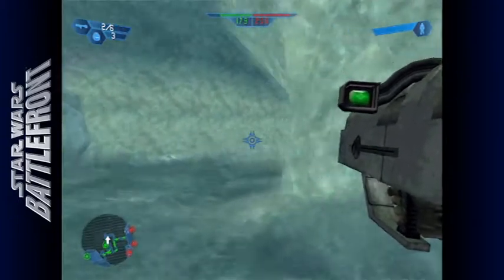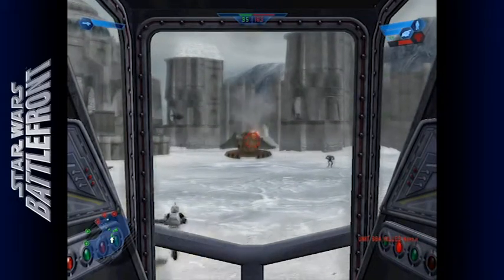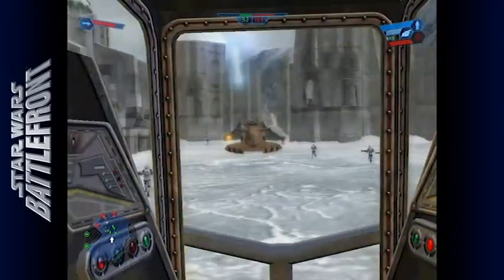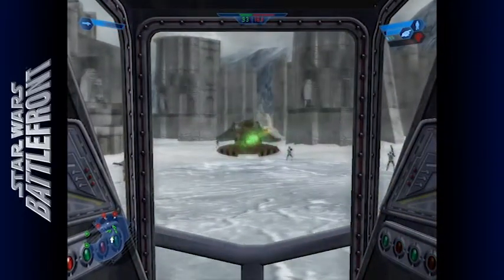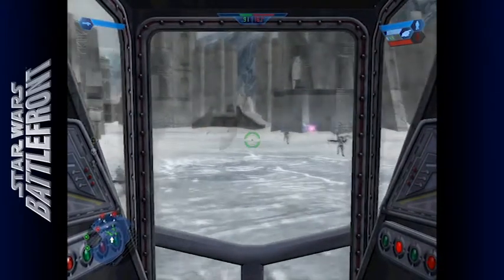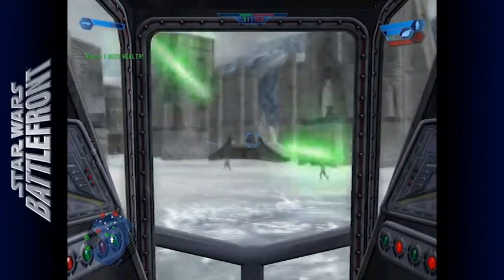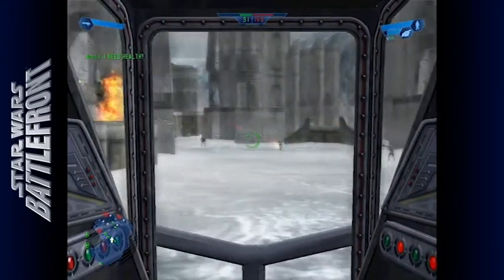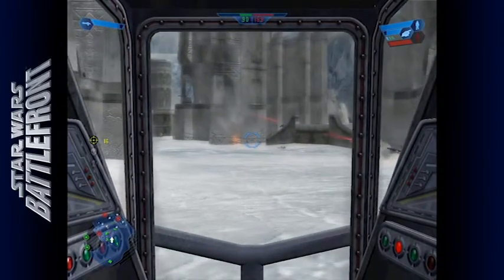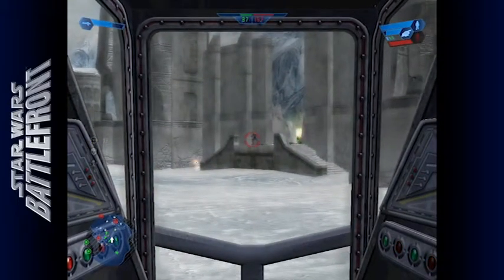It's just an all-around good shooting game. This level is called Rhen Var Harbor — it's in an ice cave. This wasn't in any of the movies, but it is a real Star Wars planet from the books and comics. We're playing as the clones, who were first seen in the second prequel movie, Attack of the Clones.